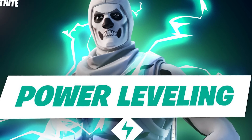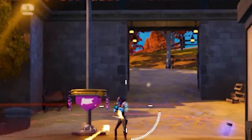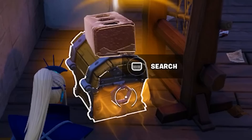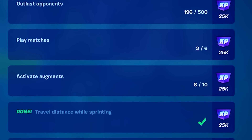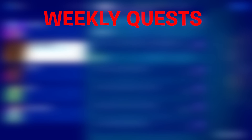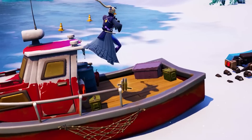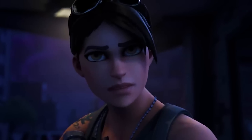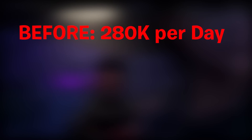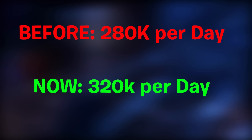On top of that, every single player automatically has supercharged XP enabled, meaning any time you get an elimination, open a chest or an ammo box, you'll get way more XP. Don't get too used to it, because it'll only be lasting until March 17th. The weekly challenges are a great way to get XP, but this season Epic Games changed the weekly quests so they only give you 12k XP, versus last season when we got 16,000. In addition, Epic Games upped the XP cap in Save the World — where it used to be 280,000 XP a day, it is now 320,000.